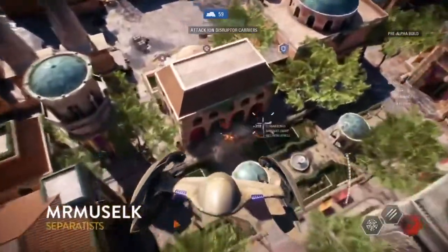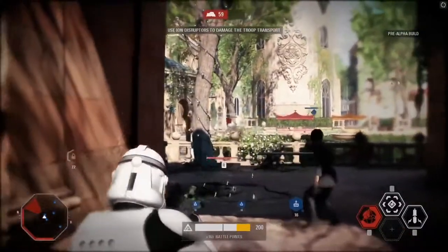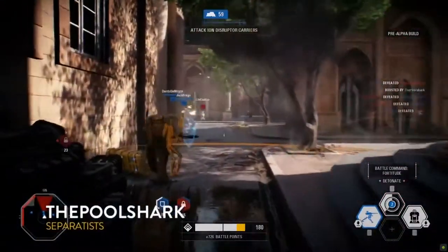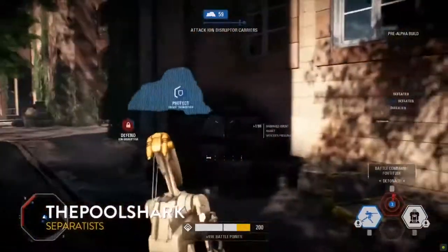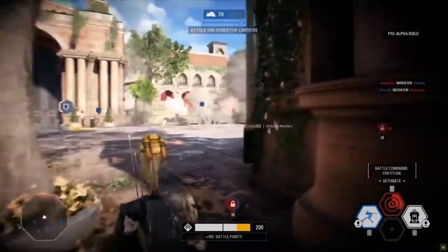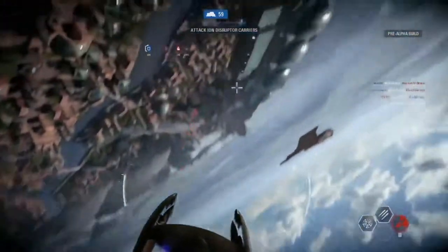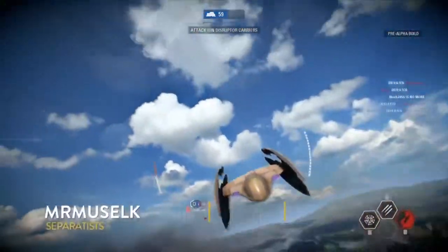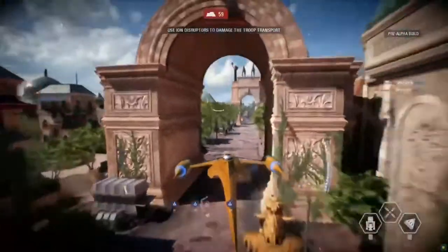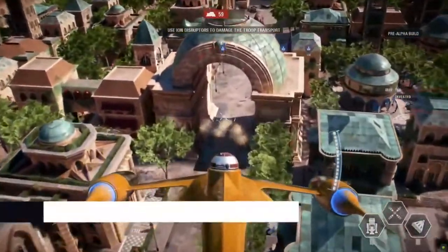Some more bombing runs here, absolutely tearing them up. Muselk is killing it. You can see the officer class right next to one of the clones — the officer is fantastic for pushing. If you are playing with your buddies, you want at least one officer available because he keeps you going in the fight. They really help push when those heavies are driving towards a point — your officers are behind you giving some extra help, making sure you're able to complete that push. On the opposite side, if you're one of the droids and need to lock down a point, officers have access to a turret they can place on the ground for extra fire support.